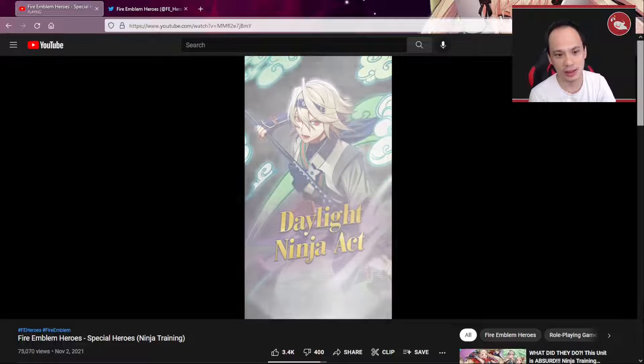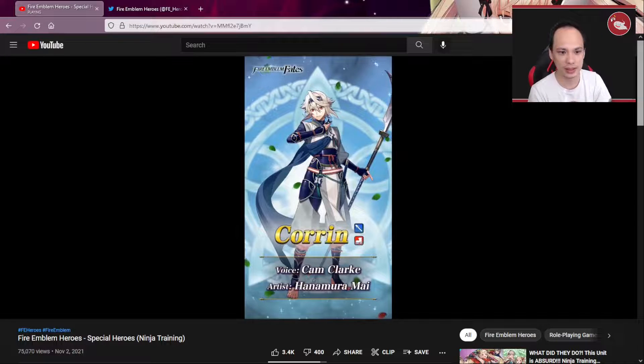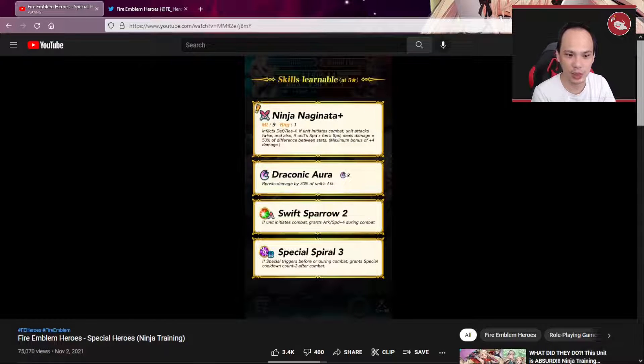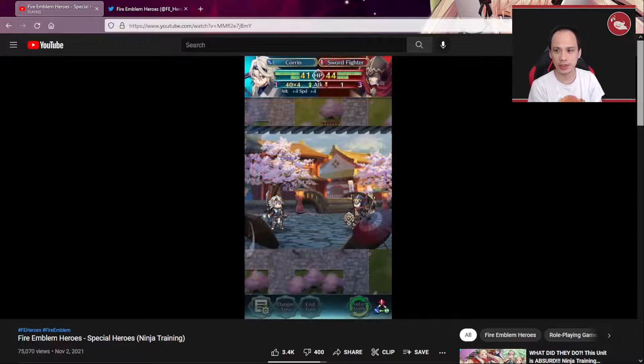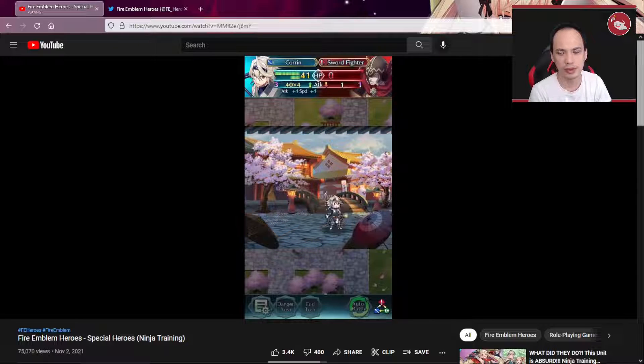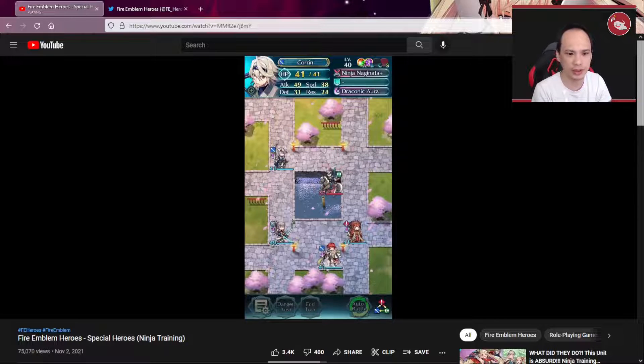I thought it was Hinoka in the preview when they did the silhouette, but it is male Corrin here. He's in the blue outfit, so I do like that as well. Not a whole bunch of new skills, maybe some new inheritable weapons on this banner and one on Ygrin. But so far Corrin and Shinon — those are both inheritable.